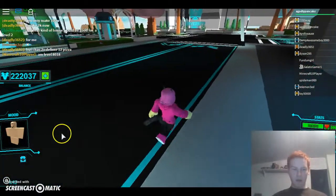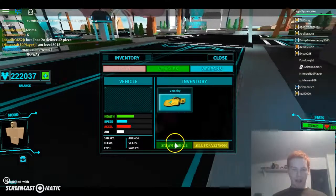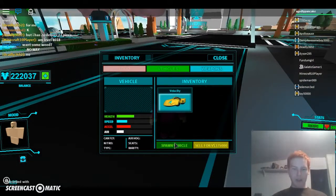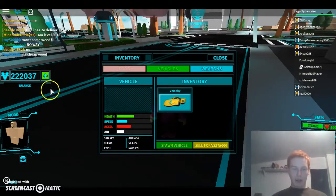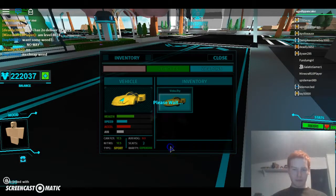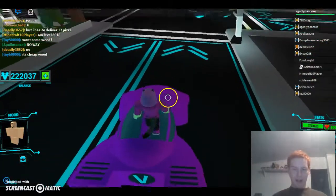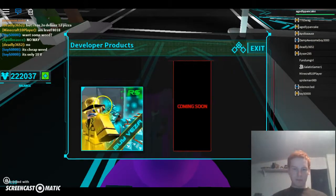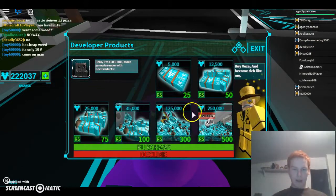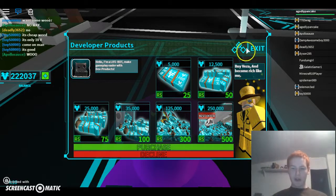Alright, so I'm going to review the Velocity in this game. If you don't know, this is Sunset City and they have the ability to buy money in-game. Money in this game costs about 500 Robux for 250,000 in-game currency.